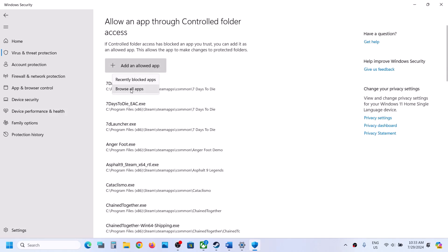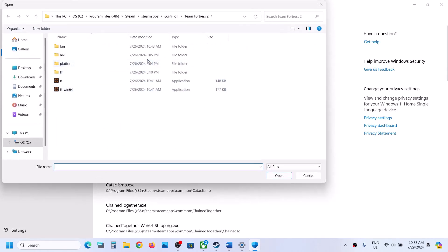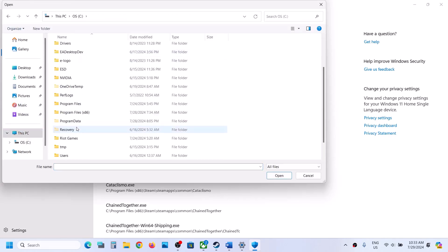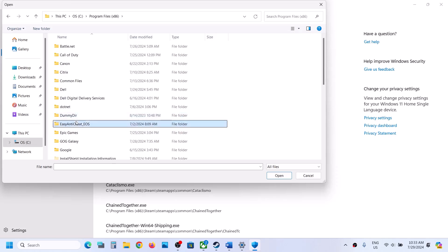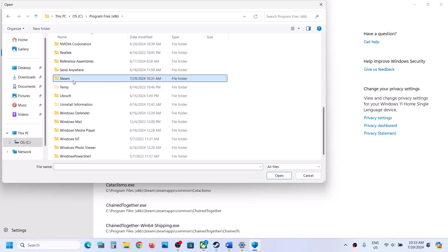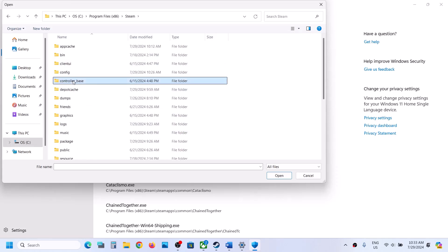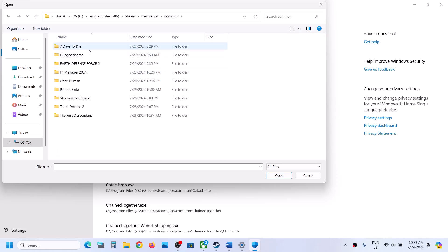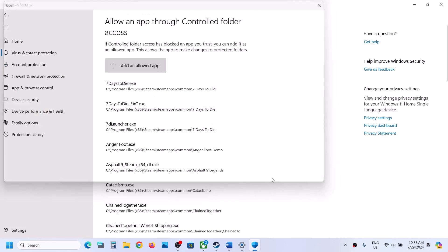Click on Allow an App Through Controlled Folder Access, click Yes to allow, click Add an Allowed App, then Browse All Apps. Go to the game installation folder — for example, if the game is installed on C drive, open C drive, then Program Files (x86), open the Steam folder, the SteamApps folder, the Common folder, the game folder, and then select the exe file and click Open.